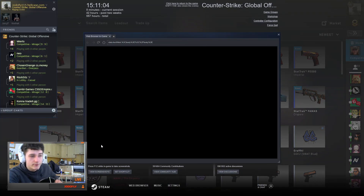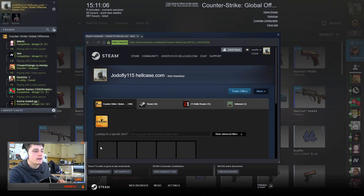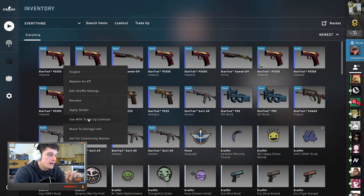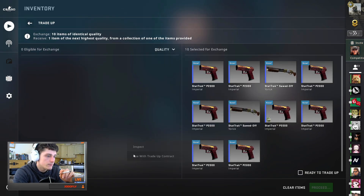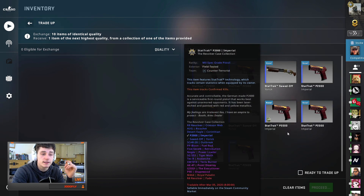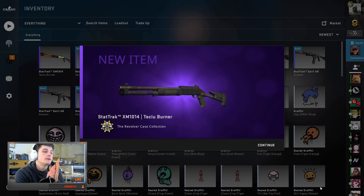The P2000 Imperials cost me about 16-17 euro. We're mixing the P2000s with the Sawed-Off Yarrick — I think those were a bit more expensive, maybe 20 cents more.